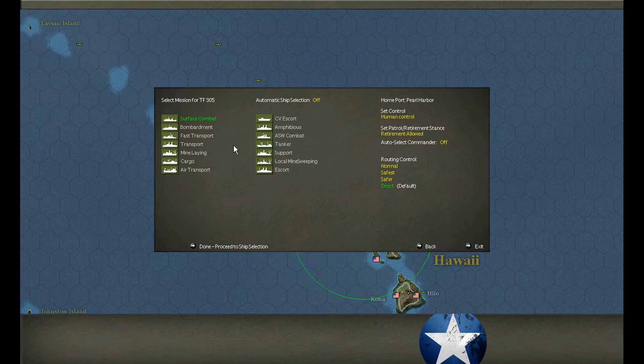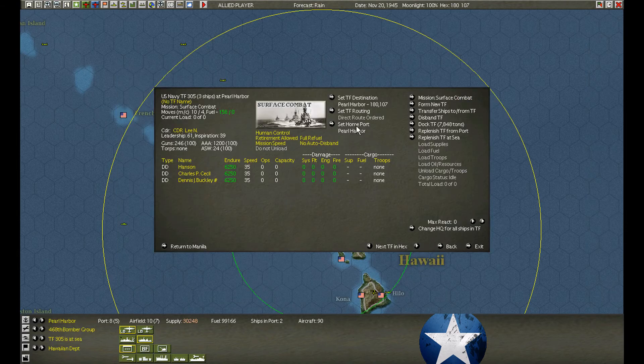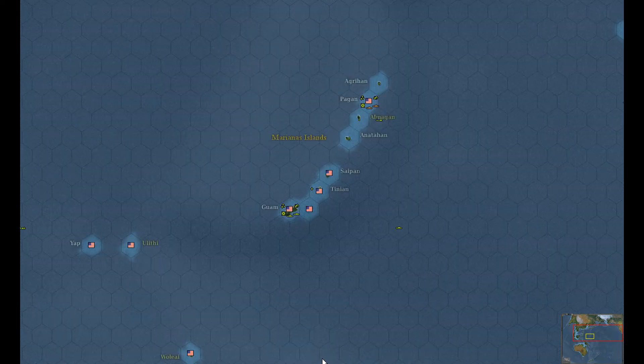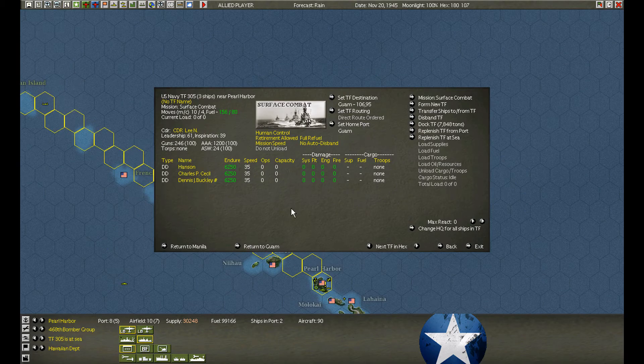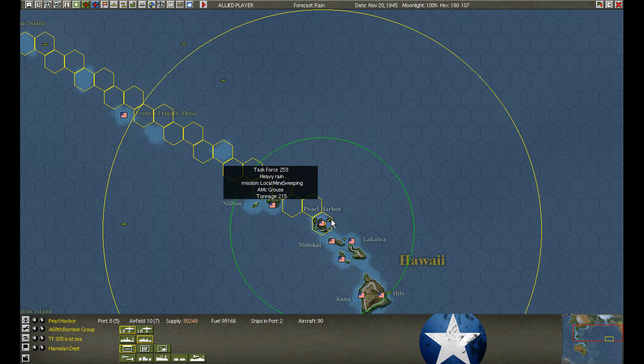We've got three new destroyers at Pearl Harbor. I'll send them off — where are we going to send them? We already sent a bunch of Fletchers over to Pagan. I'll send these to Guam. We have a few Fletcher class already at Iwo Jima so we don't need them there.